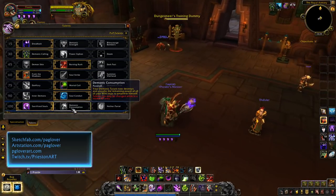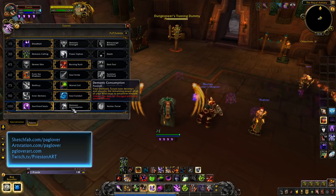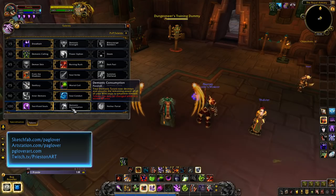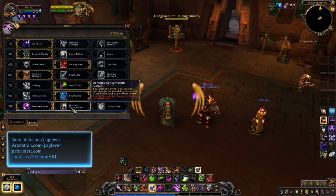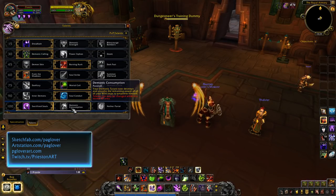Demonic Consumption is very interesting. A lot of your damage does come from Wild Imp Firebolts, but the Demonic Tyrant does a crap ton of damage. What this talent does is when you summon him, he'll eat all of your current Imps instead of empowering them, and he'll get bonus damage for every Imp he consumes — I think it's up to 45% increased damage. He hits like a truck, so if you pick this talent he's going to hit incredibly hard.